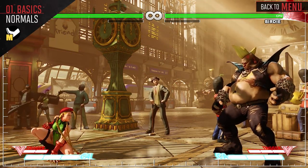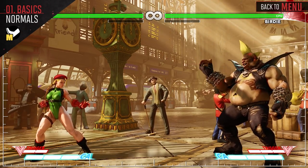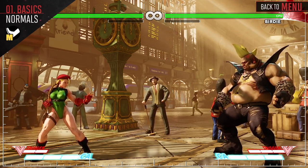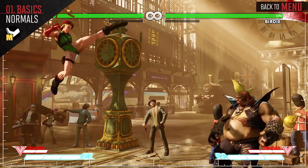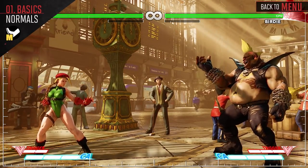Crouching Medium Kick links from Stand Medium Punch and can cancel into your special attacks. Even though Stand Medium Kick isn't special cancelable like Crouch Medium Kick, it is going to be your go-to normal in the mid-range battle. Use your Jump Medium Kick to beat opponents with a higher jump arc than you.